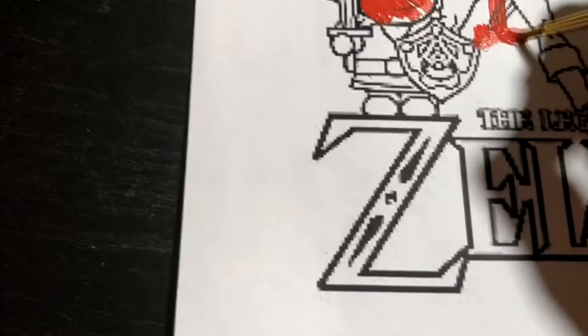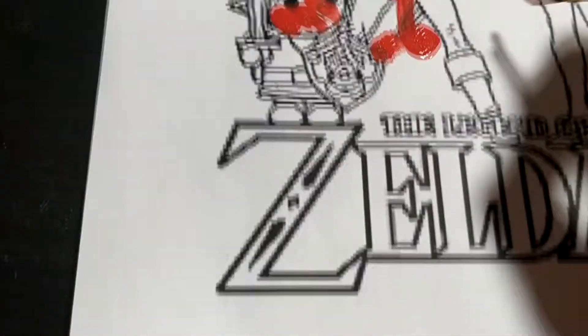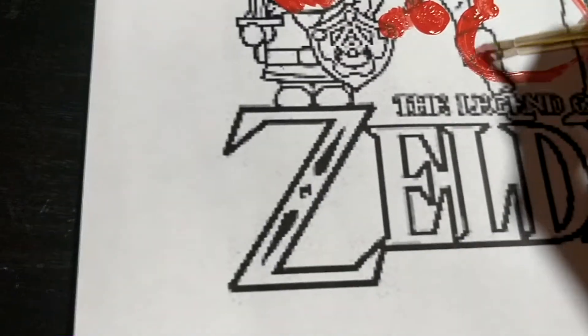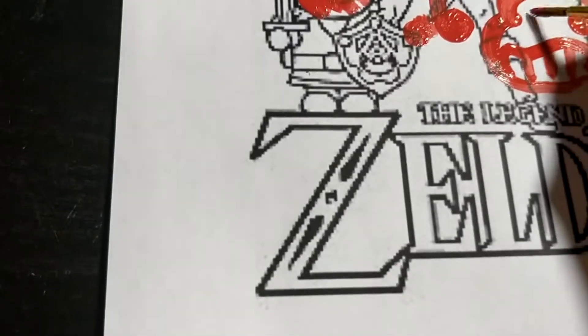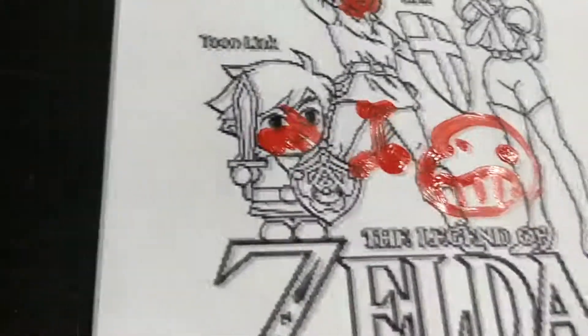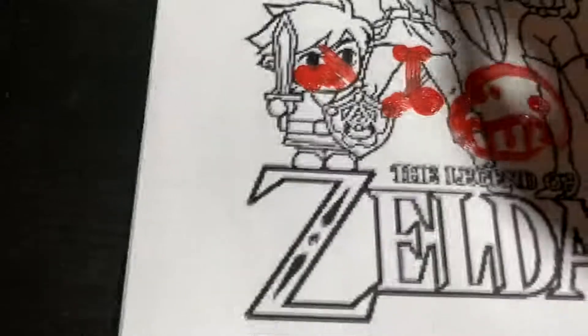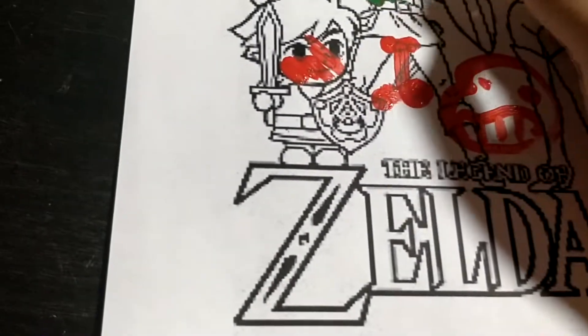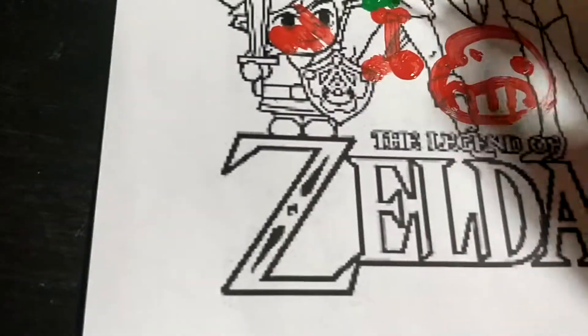You gotta get Papyrus's bone from Undertale. Look guys, I'm drawing Sans Undertale. Sans Undertale. Now, I gotta draw for the clothes. Link's green button shoe is clothing. Oh yeah.